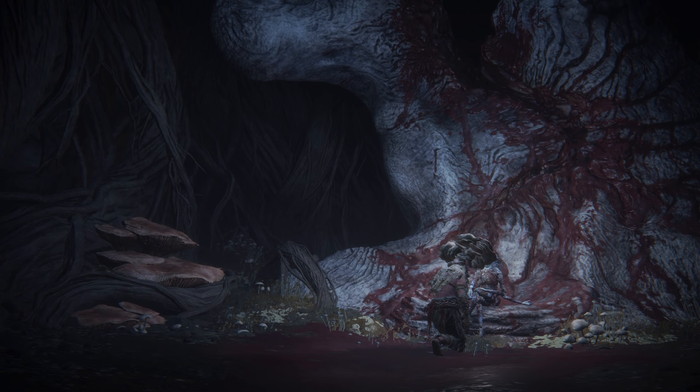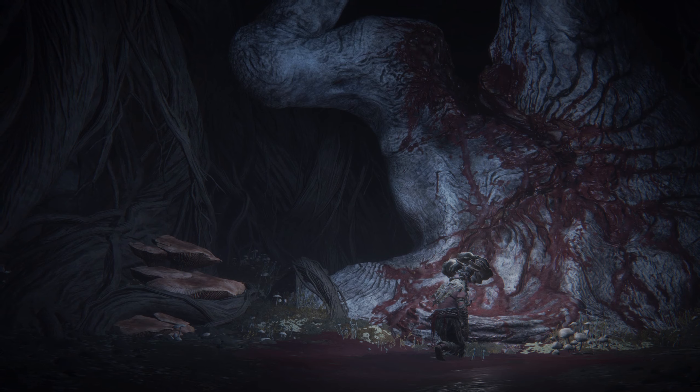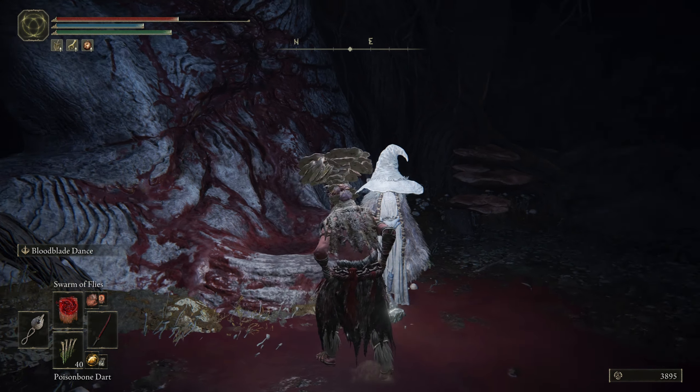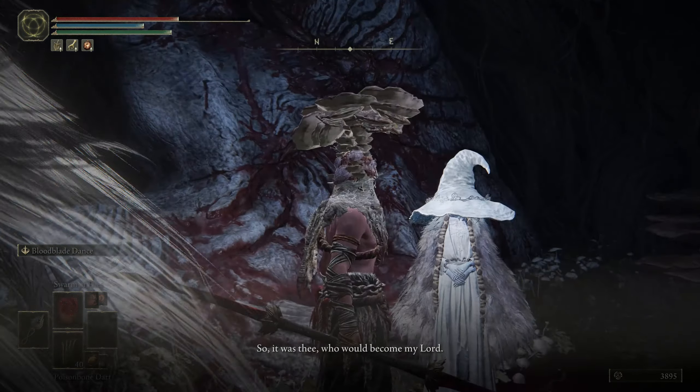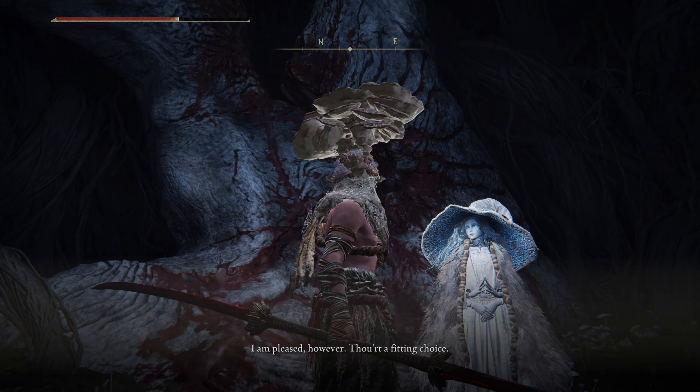What am I doing? Is she dead? She's a hallucination - what is happening? Has my character fallen head over heels for her, just imagining she's here? Okay, she's here. Hello. 'So, it was thee who would become my lord. Perhaps I needn't have warned thee. I am pleased, however - thou art a fitting choice. I go now to the night sky. It is there I shall find mine order. I bid thee travel the path of the lord, and once all is done, we shall see each other once more.'